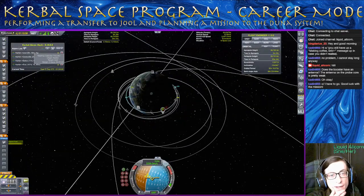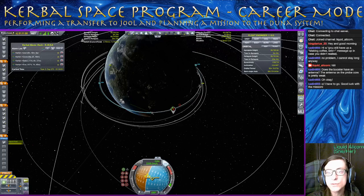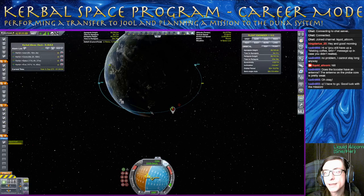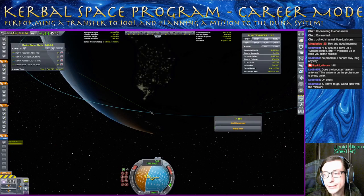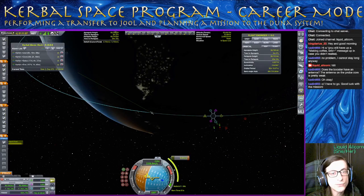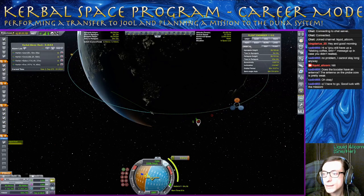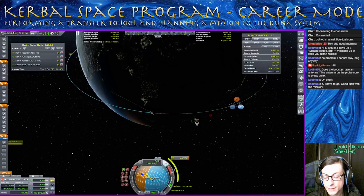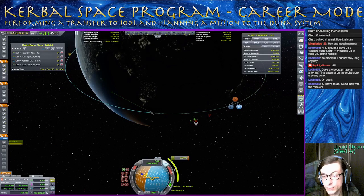First off, let's just get rid of everything — all this clutter on our screen. Turn off all this stuff that we don't really care about. Just focus on this one craft and figure out where that maneuver node should be. So, 5 hours, 15 minutes. That is like an entire day in the future. So we can see in the bottom right the node. If you press this plus, that's one orbit. Now it's 35 minutes. Now it's an hour and seven minutes. And so on. We're going to try to get as close as we can to that 5 hours and 15 minutes without going over.